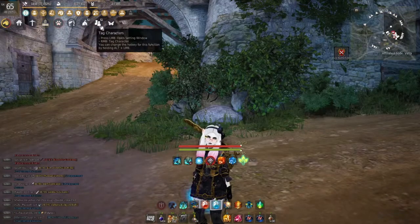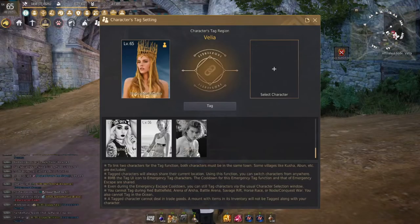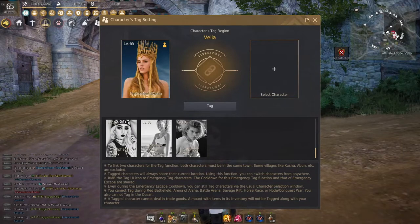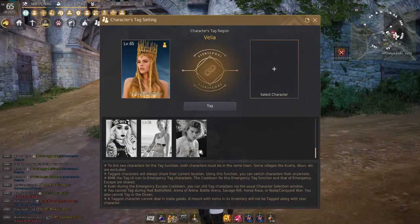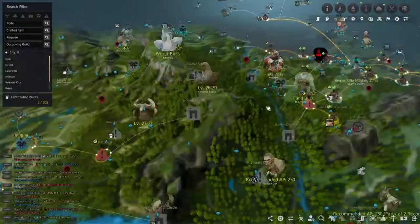The very first thing we're going to do is untag any previous characters we had tagged before, and then we're going to tag our character that we want to grind with at Histria or Aukmen to our sage. My sage right now is in Calpheon City so I can't actually tag him at the moment, so let's go ahead and get him to Velia. Here's my sage — we're going to head off to Velia.